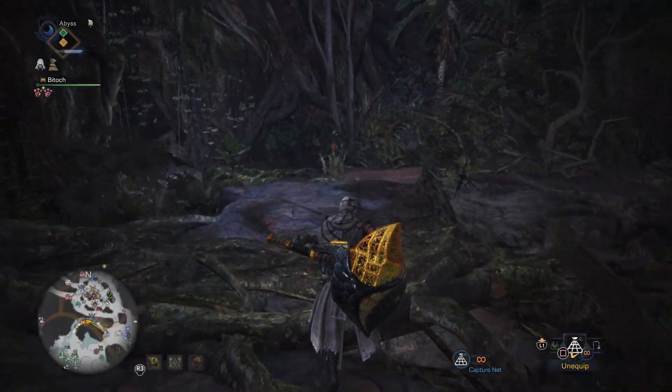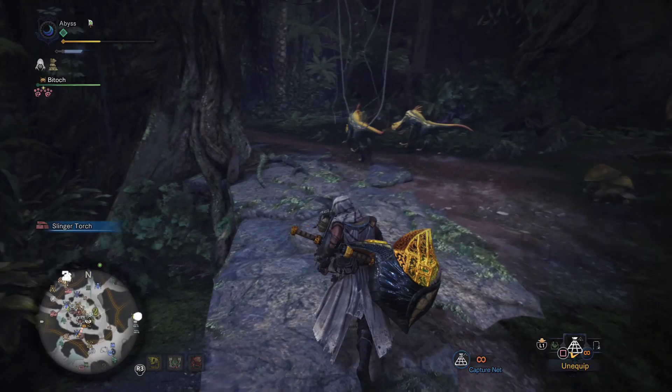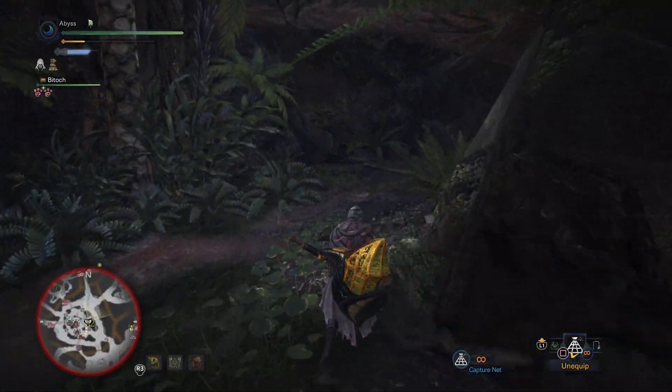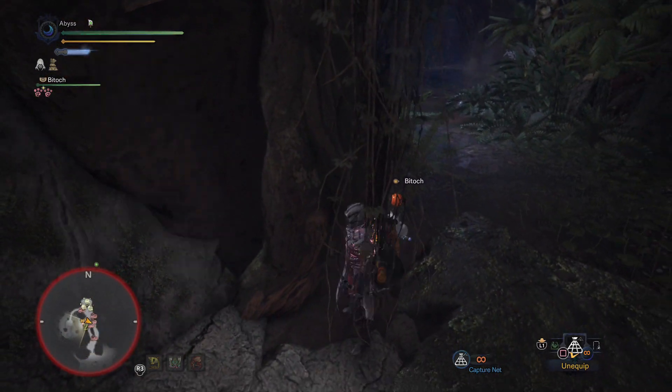It's to the left over here. Next step is we need to kill these little baby ones. So you're going to see me run past them and then lead them to the right over here. For this to work, we do need to make sure that those guys are gone.